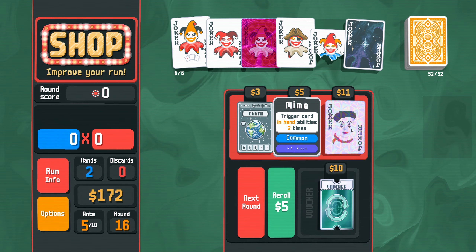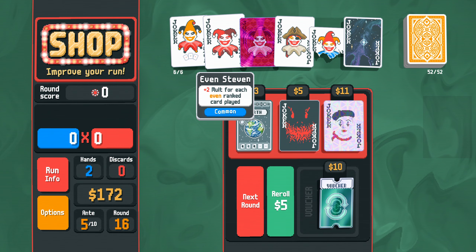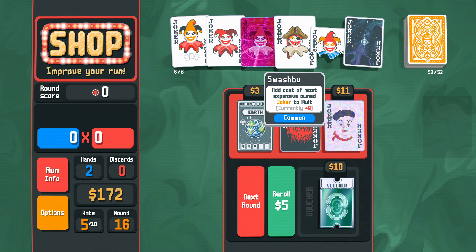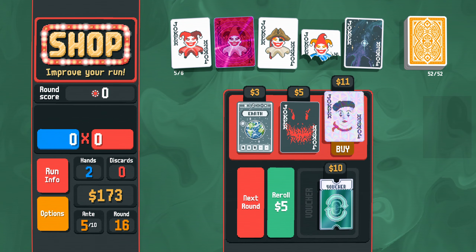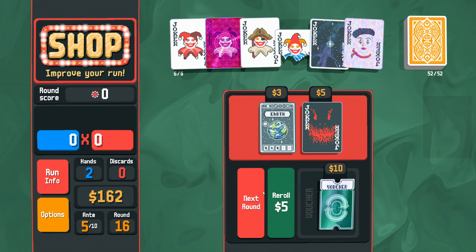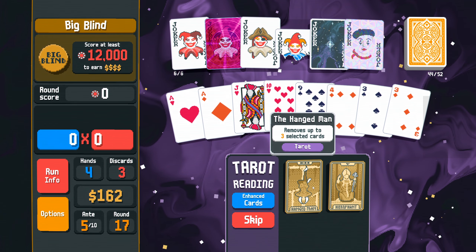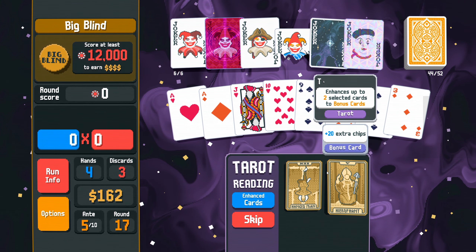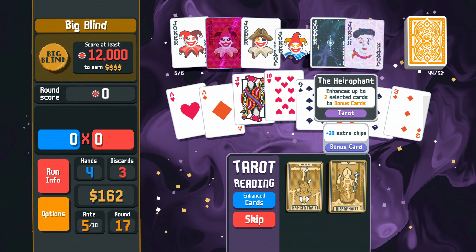Thank you for my interest. Trigger card in hand abilities two times. Holographic — times five multi, or plus five multi rather. This is seven on three of a kind. This is five always. This is multiplier to our most expensive card, this is worth 11. So if we sell this and buy this, this is also worth more. And we want the times five multi to be on the far right hand side. Big blind — remove three cards for 20 extra chips. Removing spades and clubs — not the best. 20 extra chips — stick it on those two.